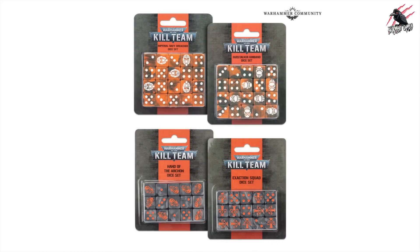That's all put me in a right good mood, so I think I'm even going to let the dice pass this week. The Imperial Navy Breacher dice set and the Far Stalker Kin Band dice set - I'm not a fan. But the ones at the bottom look a bit better; I like the grey look, that's kind of nice. Good to see they're improving a little bit. Let's wait and see what the rest of the season is going to bring.